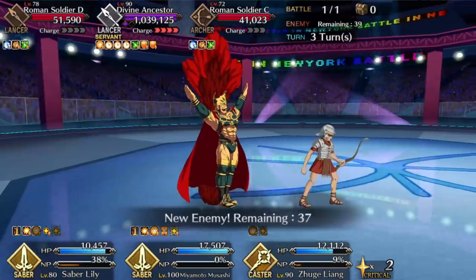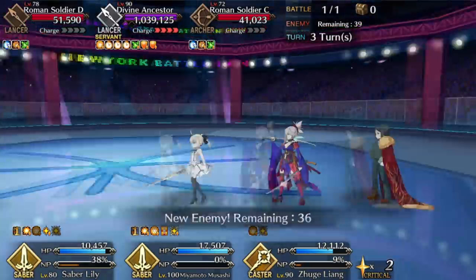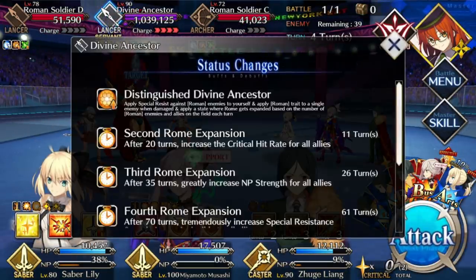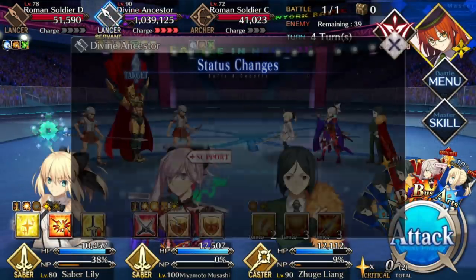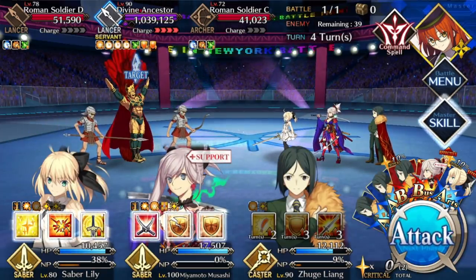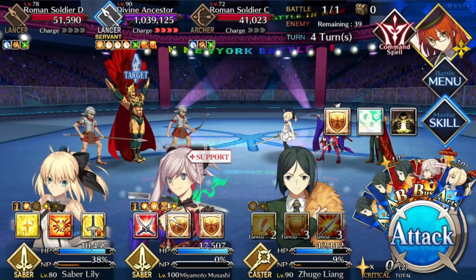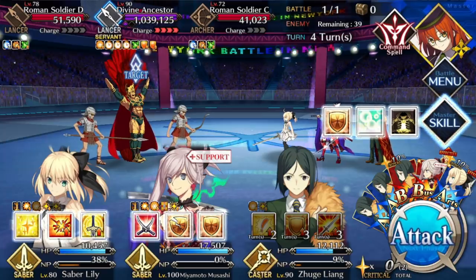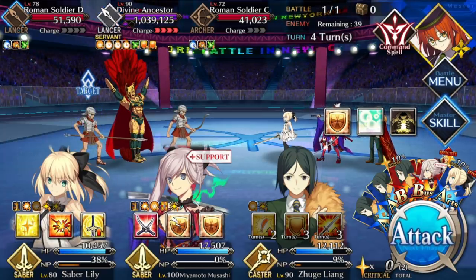However, there is one other perk to being Roman, which is that if you're Roman, you get NP damage resistance. And Romulus, because he's self-charging himself so often, NPs a fair bit. Now this is nice, but it's not a silver bullet because you still take a fair bit of damage. Two or three rotations in, your attackers aren't going to be looking so good, even if they are Sabers. And you're going to see that here — I have to figure out a way of dealing with that.